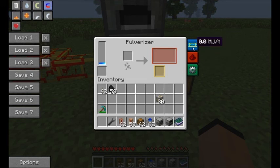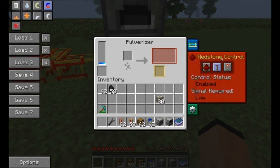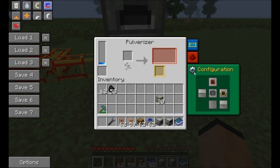Now the tabs on the side: this one covers how much power it's using, the maximum power it can take, and then the more power the quicker it goes, and how much energy is currently stored. You can configure the redstone, whether it needs a redstone signal or not. And here's the best part - it's the configuration. This is the pulverizer here in the middle, and these are the different sides of it. You can change wherever you want it to input or output. It's not just the pulverizer - it's all the Thermal Expansion machines.